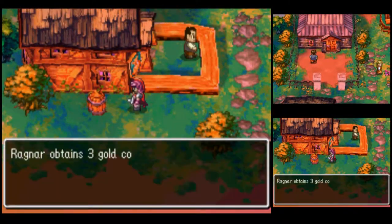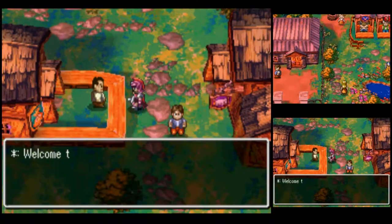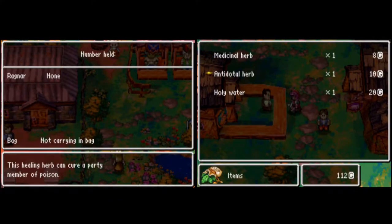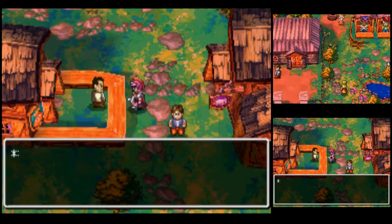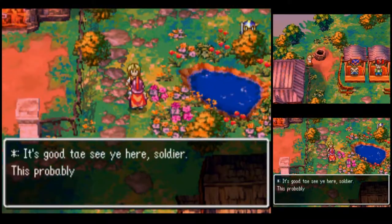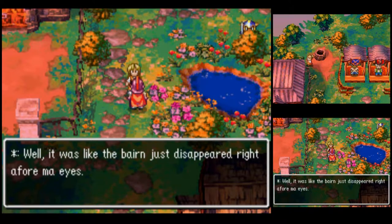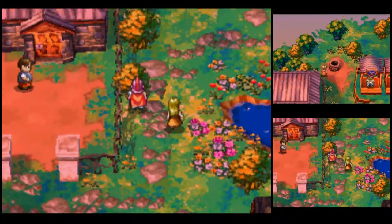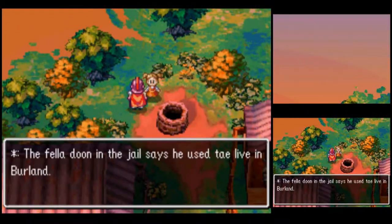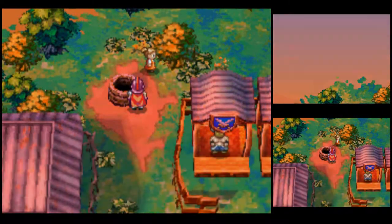One of these barrels contains three gold coins — Ragnar's getting rich. The item shop has a few basic items. Good to see you here, soldier. It was like the bairn just disappeared right afore my eyes. That's strange. The fella down in the jail says he used to live in Berlin — so someone's in jail here.